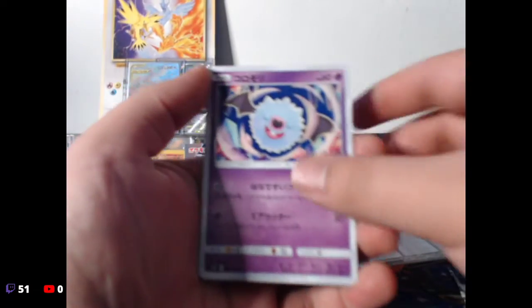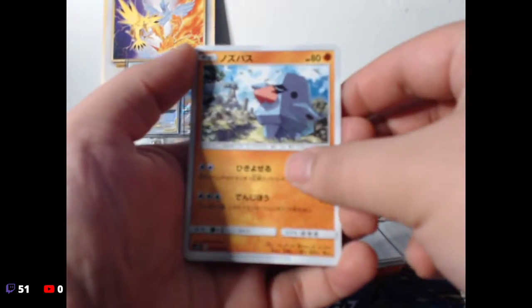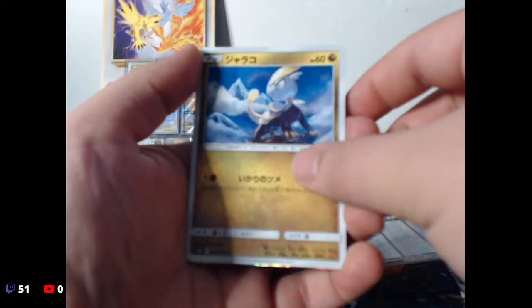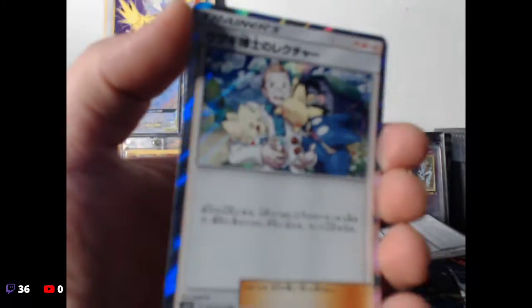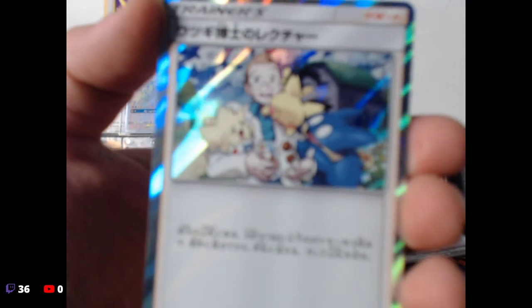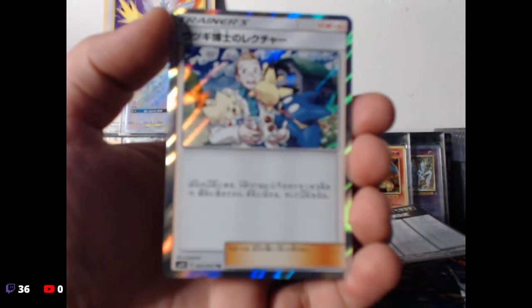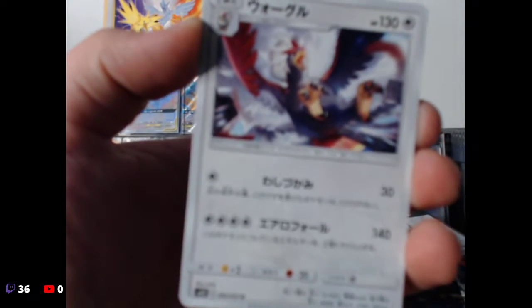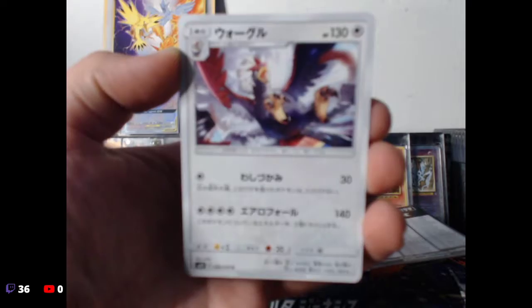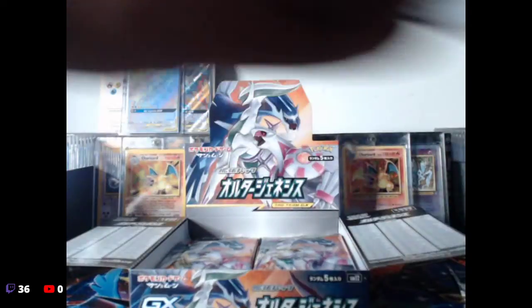We have again a little Zubat, a little rock, a little dragon — ooh, that looks sick! Professor Elm with a bunch of baby Pokemon — that is sick! And then a big bird. All right, let's put that away to the side and keep opening up the box.